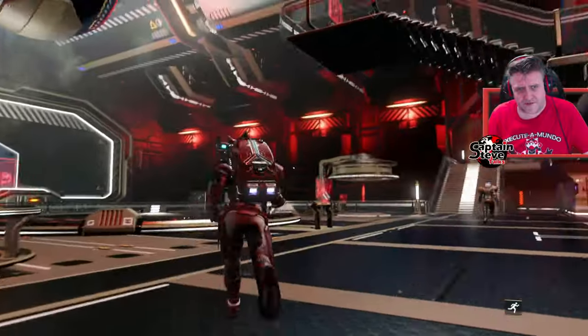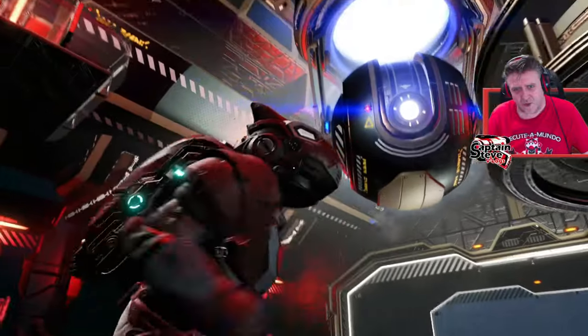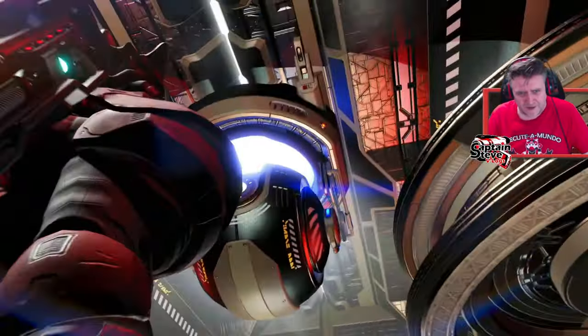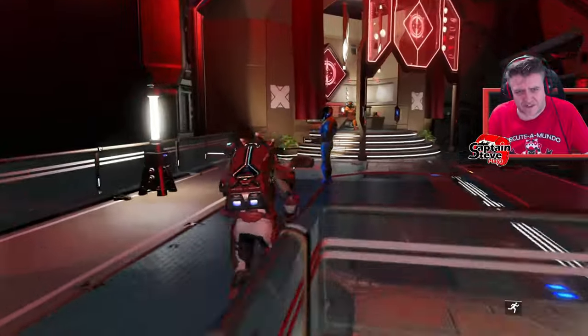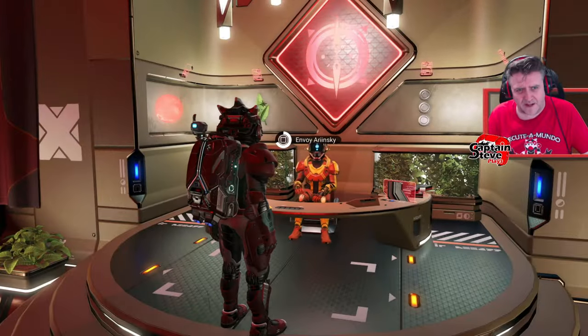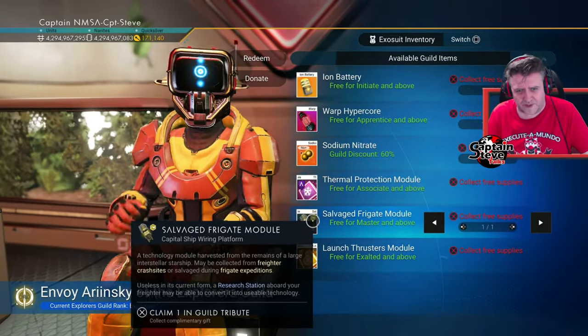Let's head on over to the Guild Merchant. The actual station core here is more of a roundy type one - pretty cool. Sometimes you see these bands that go down the station core, and sometimes they're removed and it's more exposed. It's got less of a shell. We haven't seen one of those yet. Hello there guild chum - oh look, we've got a salvage frigate module. I'm having it, freaking having it!